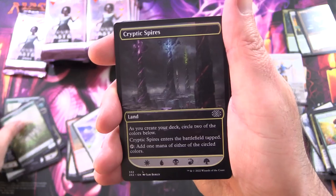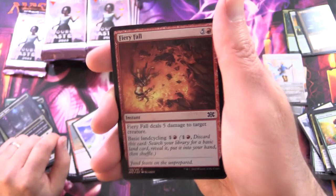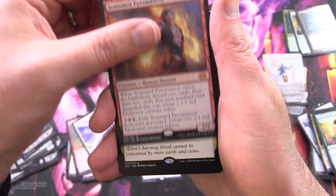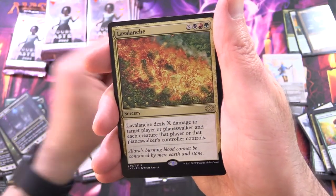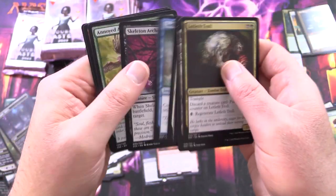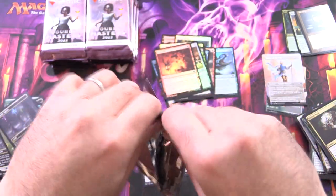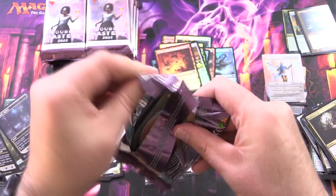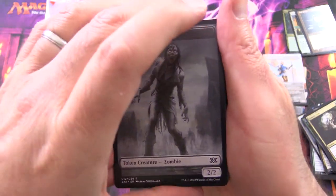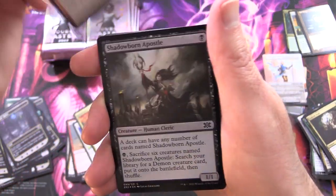We've got a Saproling, Cryptic Spires, Livewire Lash, and Fiery Fall. And a Mythic — Seasoned Pyromancer. And Lavalanch. And a Troll — yes, we have been trolled. A third of the way through the box. Bitterblossom is a decent Mythic but I don't think it's in the top ten, so let's continue. We've got a Burning Tree Emissary in foil.